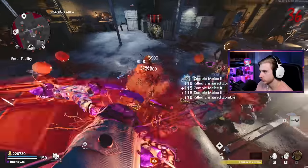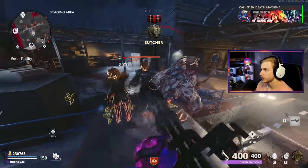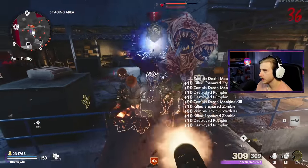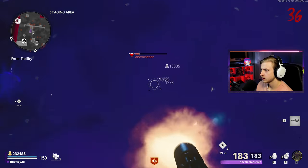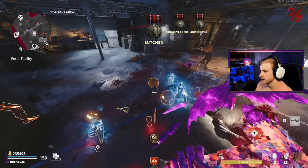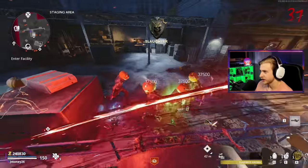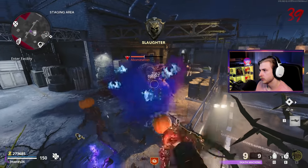We need to Death Machine these guys especially the abomination. That insta-kill does not help us get another Toxic Growth back. I wish max ammo worked on Death Machines — that'd be so insanely op. Another abomination — let's try to kill him with the gun version. He's not happy about that! We made it to round 40 with like no issue once we got the Crystal Axe — actually so stupid easy, especially with insta-kill.